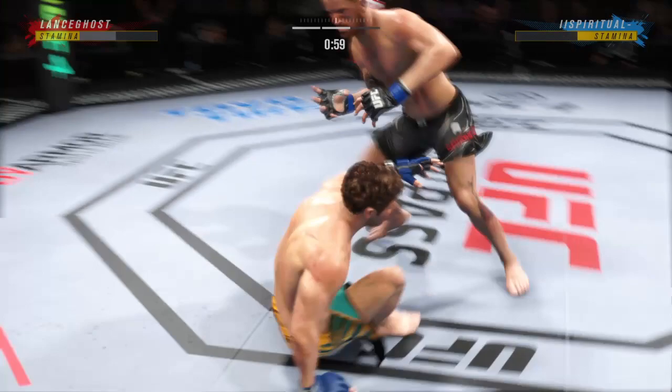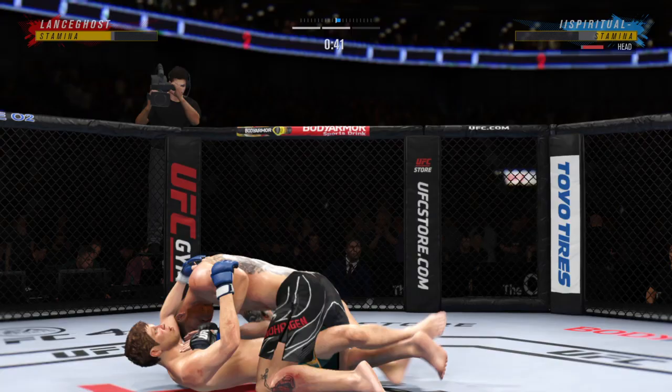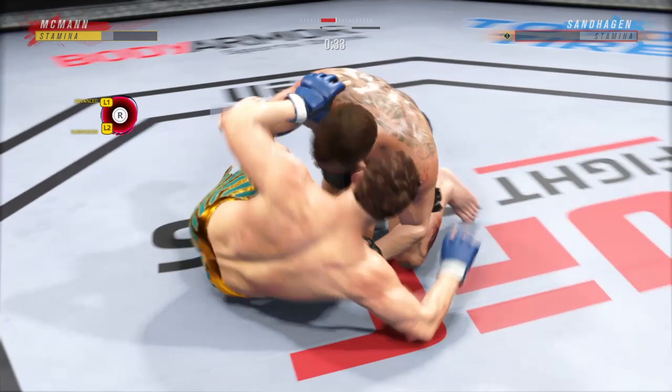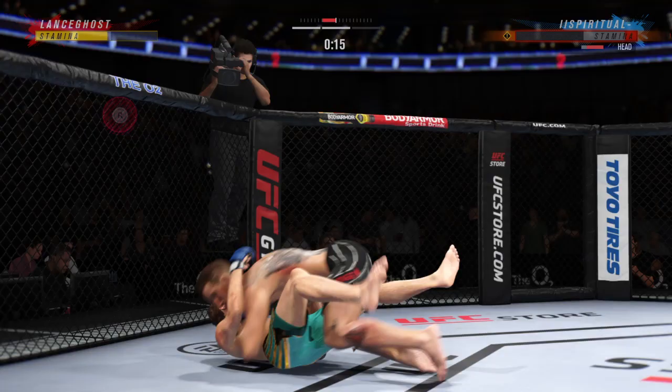Nicely done as he forces the miss from his opponent, and he's back up again. The takedowns have been there. His opponent wobbles — he's hurt bad. This dude needs to grab, he needs to wrestle, he has to do something. He's gonna not take another shot like that. Back to the feet. What a fantastic strike to throw at the exact right moment.